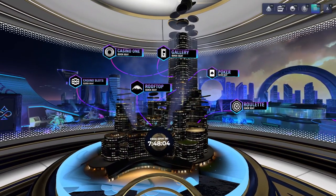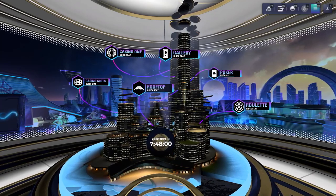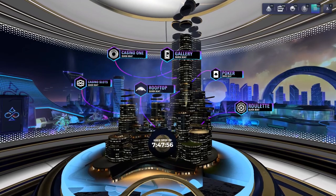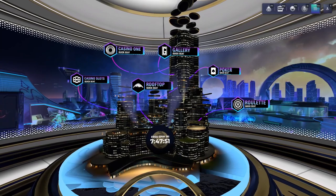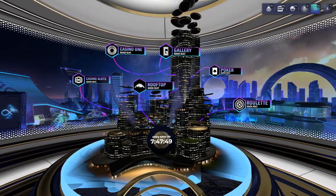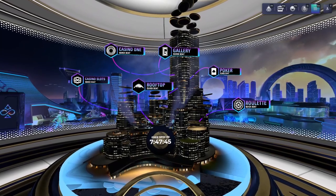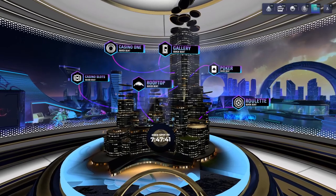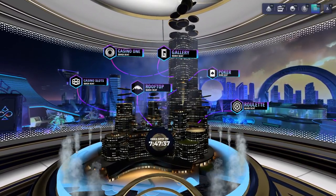Let me run down what all these table options do, going from left to right. Starting with the left, we have Casino Slots, which brings you to a casino slot room. The Casino One option brings you to the Casino One room, where you can play blackjack, craps, roulette, and slots. Pretty much most of the games are available from that room, and it's a great place to socialize as well.